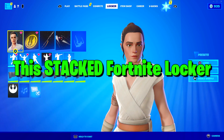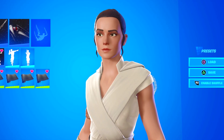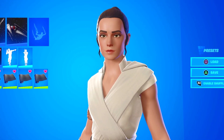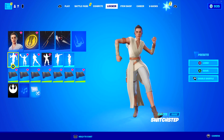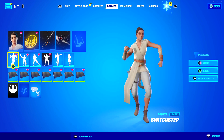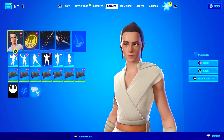I'm about to review this stacked Fortnite locker. As you can see they're wearing the Rey skin from Star Wars, which hasn't returned and is pretty rare. They do have the pickaxe, bat bling and also Switch Step which hasn't been out in almost 700 days now, so already many rare items. But let's start with the skins.